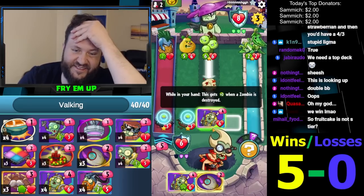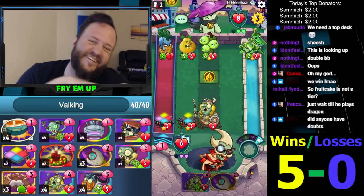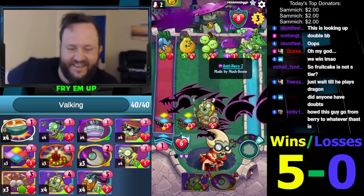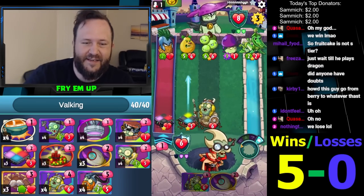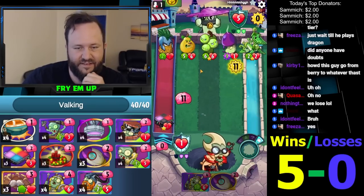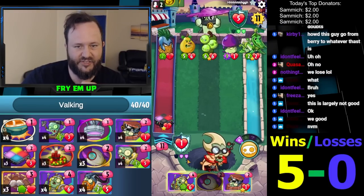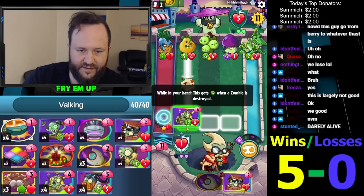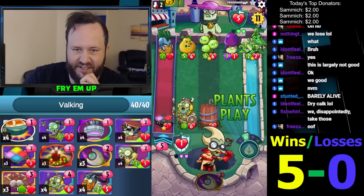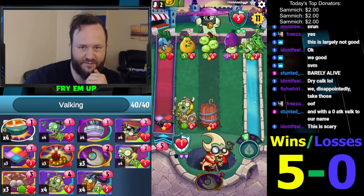Oh no - we have one health left. We have one health left and we have a Valk and a dream. If we get any minion here - actually we have a minion right here. We just have to Final Mission and we'll be good. Two shots doesn't kill it. I think we win this. We have to not go face with Final Mission - we'll just hit the 5/4 obviously. If he destroys the Valk somehow, this is also a contingency plan to survive an extra turn.